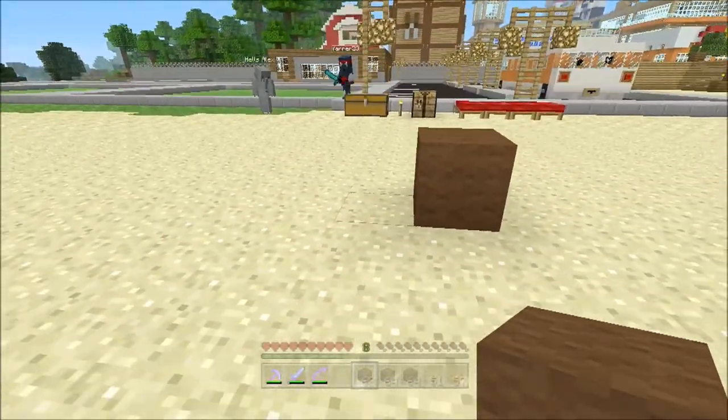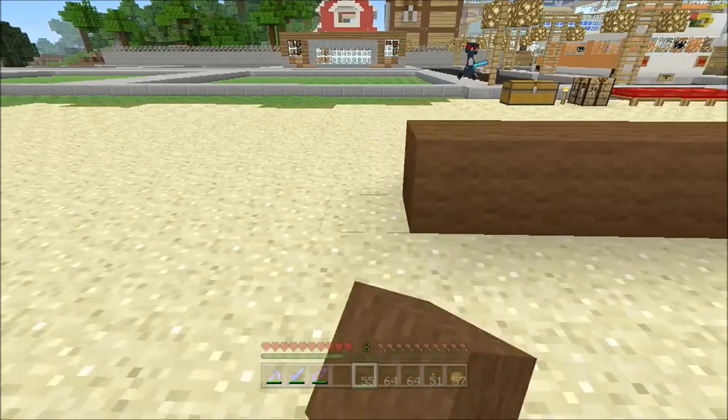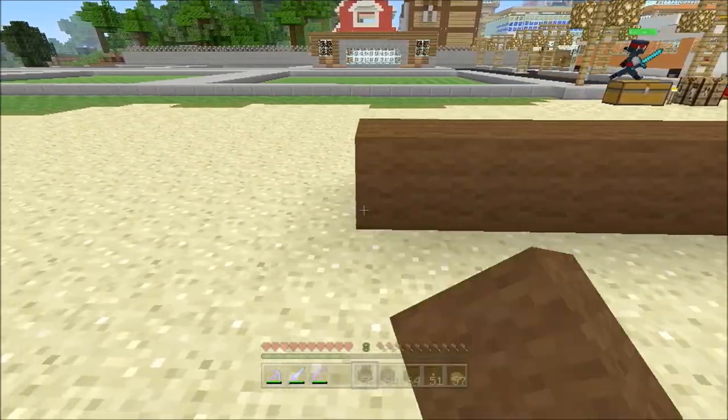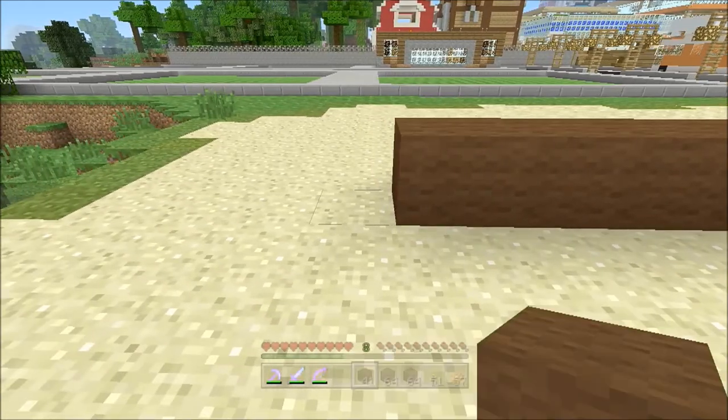So we want to go 24 blocks this way — 1, 2, 3... 24. That marks out the first dimension of the building.